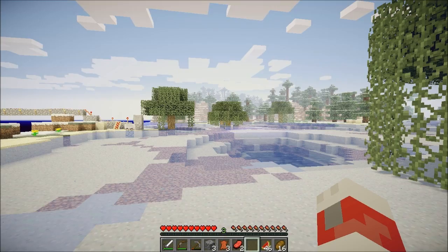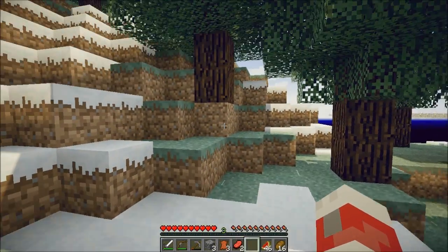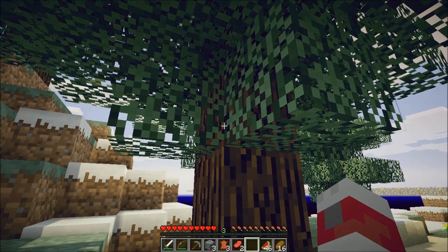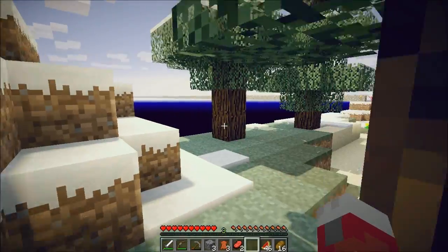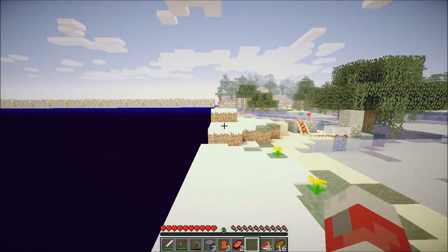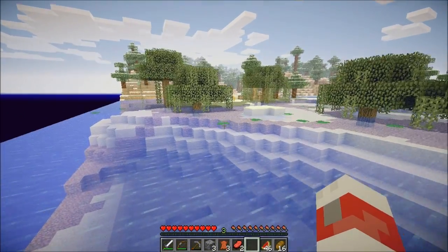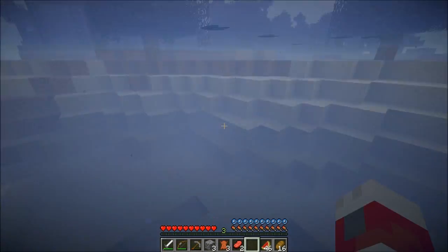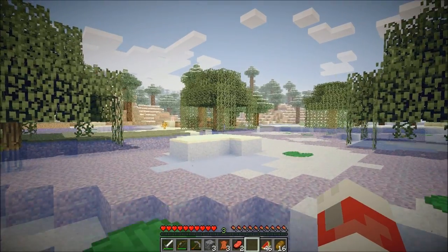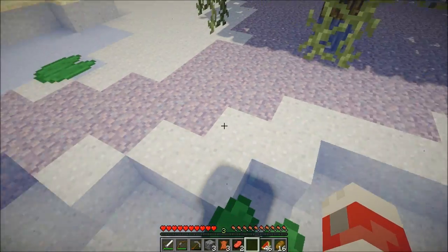Let me show you what the default texture pack looks like. It looks fine with this texture pack, but I like it better with the HerSomer one. You can also get a pack where the leaves and grass sway. Here's what the water looks like again with the default texture pack. I like the HerSomer one better — I think it looks a little better.